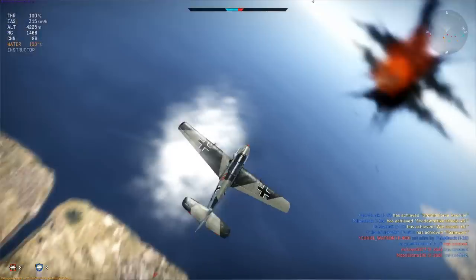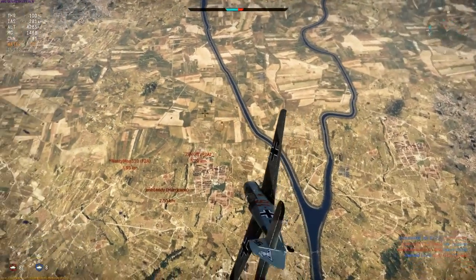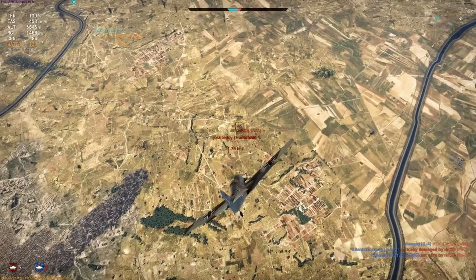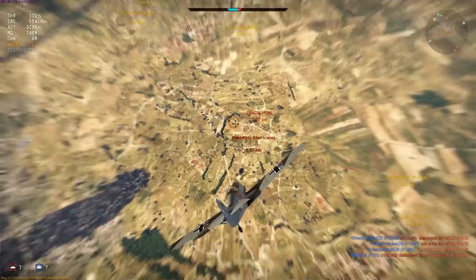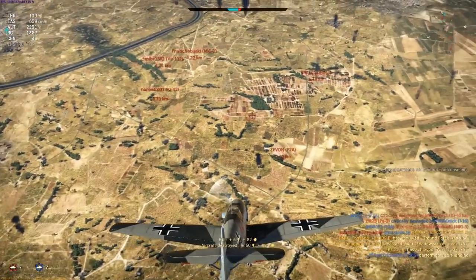One very last example I want to show you. I've been making a pest of myself for a while up here at altitude, and then decided to boom and zoom a Hurricane. While looking for more targets at lower altitude, I find myself in a head-on with a P-40 that I've taken my eye off. I avoided him with a snap roll, then used my climbing advantage to drag him higher and keep him in a low energy state, eventually using the 109's powerful rudder to get position for a kill.